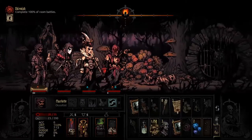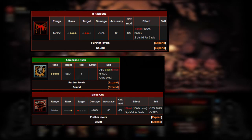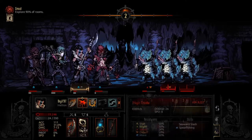Next up for the Hellion, you want to make sure she brings If It Bleeds, Adrenaline Rush, and Bleed Out. These skills are all focused on increasing attack power and accuracy while increasing the bleed damage that the Hellion can put out.